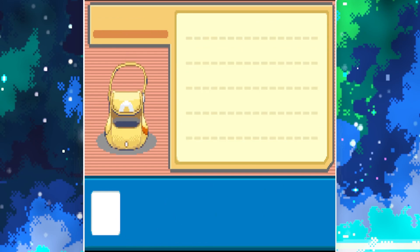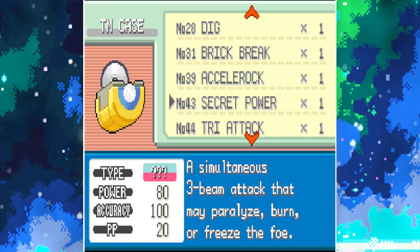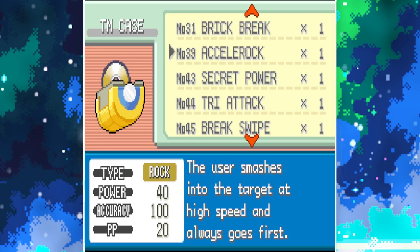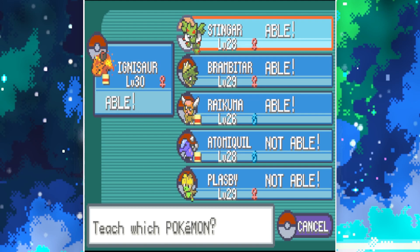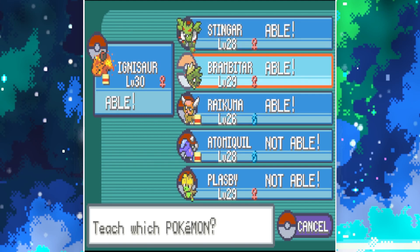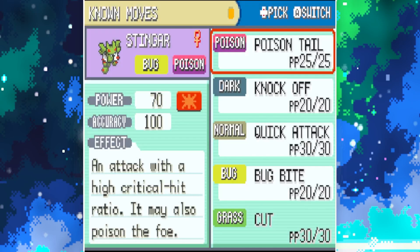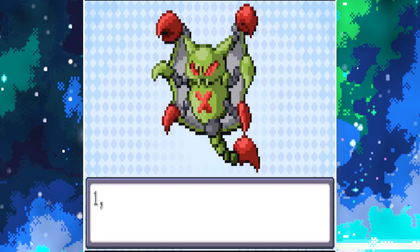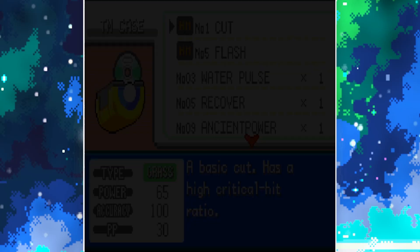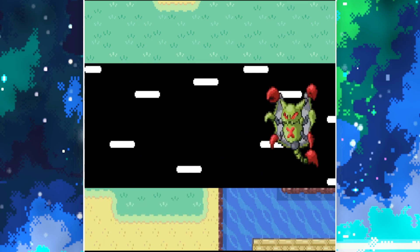Let's go into the TM case. We've actually got quite a few TMs — I didn't realise we got this one. Quite a few Pokemon can learn it. I'll teach it to Stinga. Oh, it's actually a Grass move in this game. We'll get rid of Quick Attack. 65 power, high crit rate — not too bad.